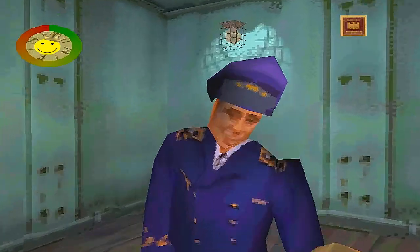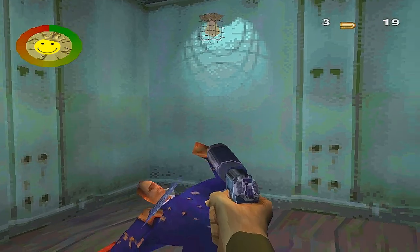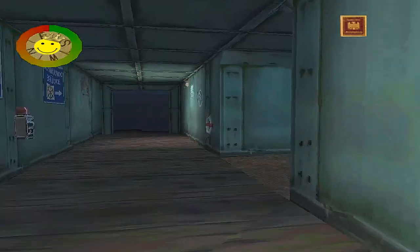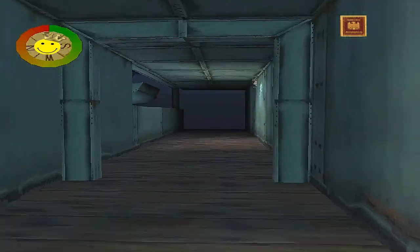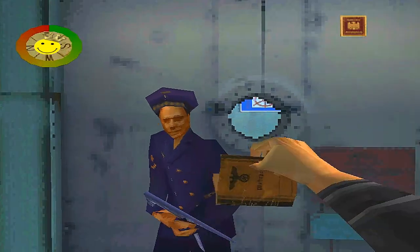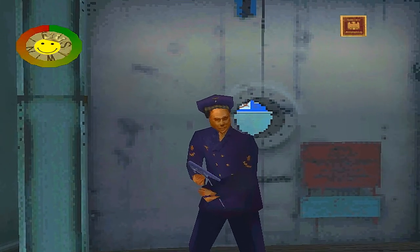Immediately turn left and kill this guard because he will drop our third objective, which is Gain a Pass to the Bridge. Turn right as soon as you leave the room and head straight, then show your passport to this guard.